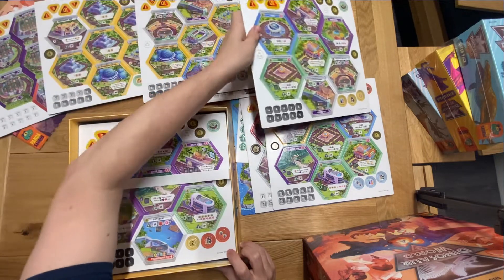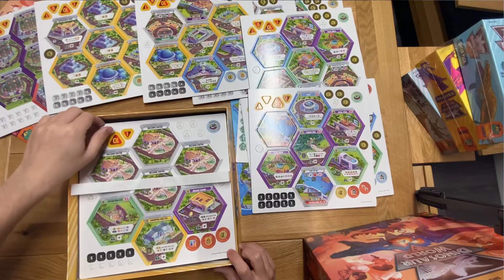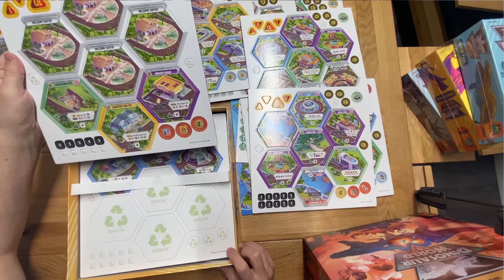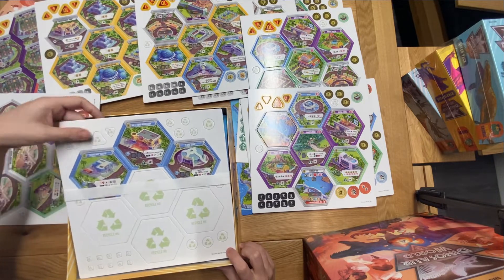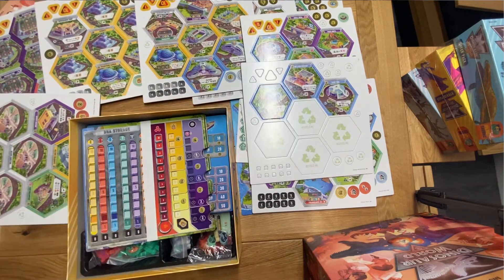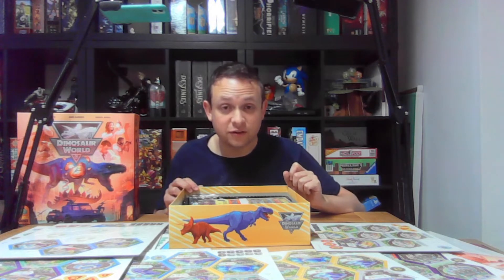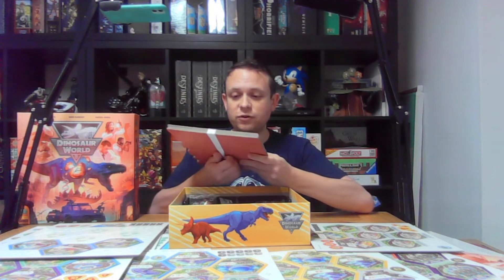There are so many different tiles — I really didn't expect there to be this many, to be honest. T-rex jet skis, welcome centers, sauropod shelters, evacuation sites, digger dino workshops — they really got the whole theme park covered for all ages. That's a lot of hexes, which is great for me because it's going to add so much variability to each park, which as I've already mentioned was a criticism I had of the first one.